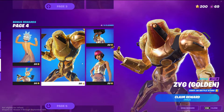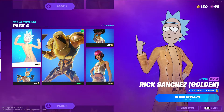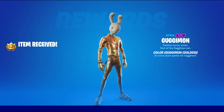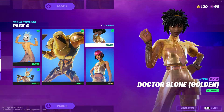Then we have the golden style for Zig — let's buy that. And then Rick — I'm not going to use you at all. He's ugly, I don't like him at all. Googiemon golden style, there we go. And then Dr. Sloan, her golden style. I'm probably going to equip the rainbow ones, though.